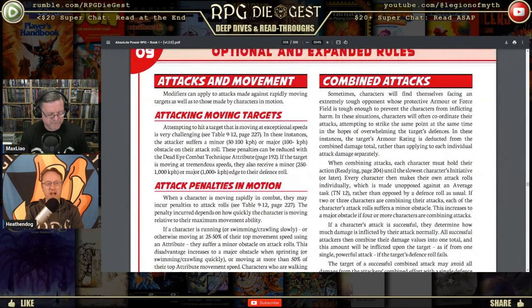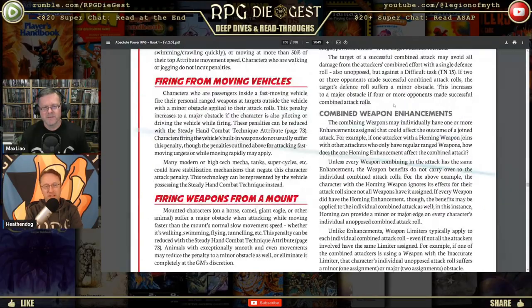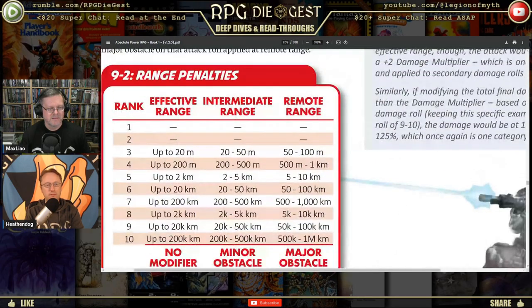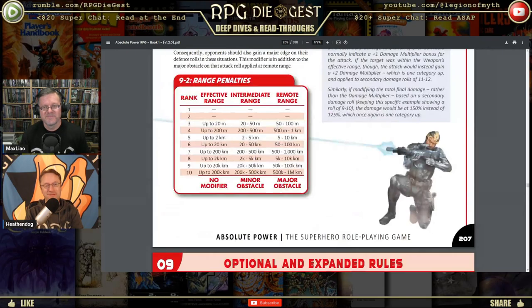Many modern or high-tech vehicles — mechas, tanks, super cycles, etc. — could have stabilization mechanisms that negate the character attack penalty. This technology can be represented by the vehicle possessing the Steady Hand combat technique instead, representing computer-assisted targeting or gravitational dampeners. There are also rules for combined attacks — two people striking at the same time — and range penalties. The range penalty chart shows, for example, that with rank three effective range up to 20 meters, you can shoot at intermediate range with a minor obstacle, or up to 100 meters with a major obstacle.